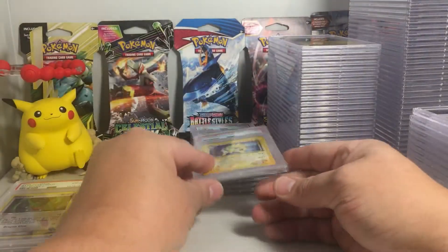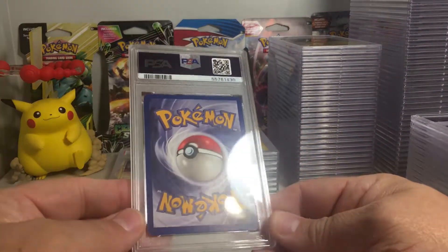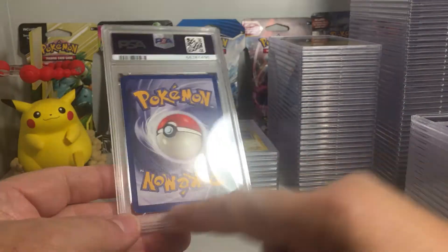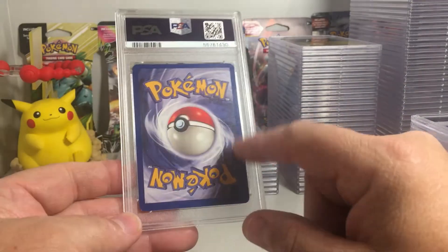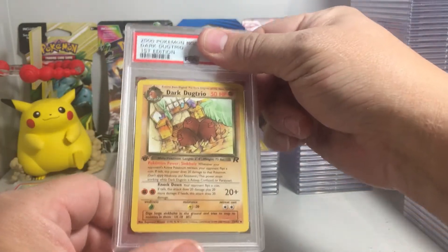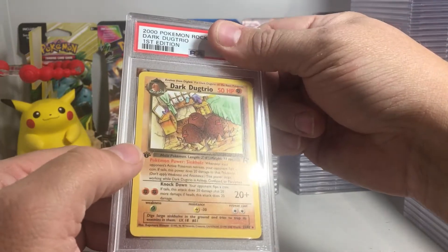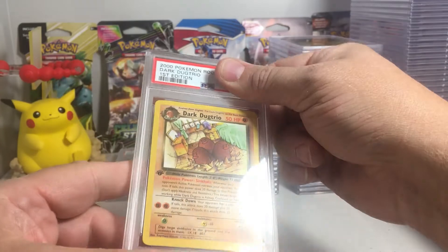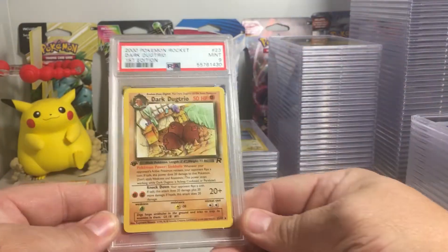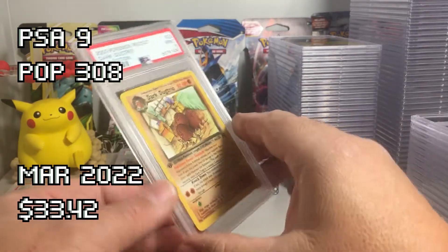A little bit hopeful to get a 9 on that, but 8 is solid. This one — centering is pretty bad on the back, very thick on the bottom, there's a little bit of white tips in the corners. Dark Dugtrio first edition from Team Rocket. Definitely thinner on top, so it's probably like a maybe an 8. That one did get a 9, so that was pretty close to getting a 10 if the centering would have been good.